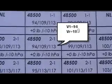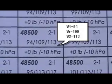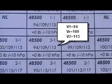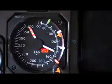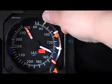However, sometimes you will have limiting runway speeds where V1 and VR are not the same, such as in this case. In cases where V1 and VR are different, the green bug will become significant.